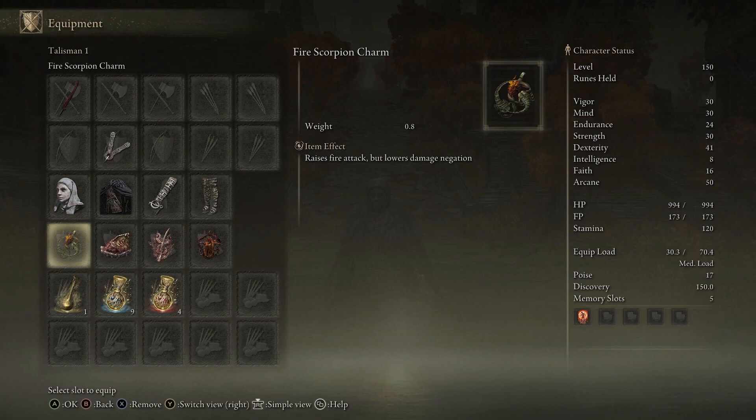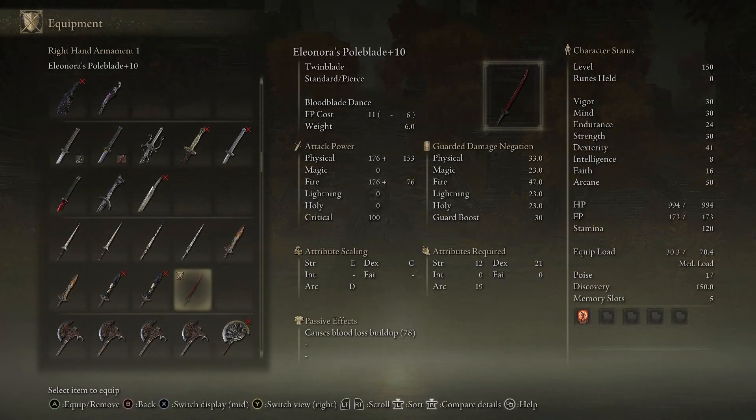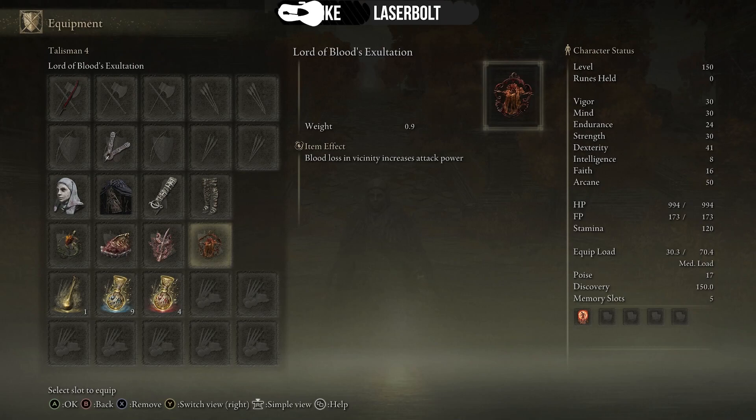To increase the power of this weapon: one, we're going to use the Fire Scorpion Charm to take advantage of the fire damage status. Two, we're going to use the Shard of Alexander, which greatly boosts the attack power of skills — the skill of this weapon is Bloodblade Dance, which deals a lot of damage. Three, we're going to use the Rotten Wing Sword Insignia, which greatly raises attack power with successive attacks, which is exactly what Eleonora's Poleblade does.